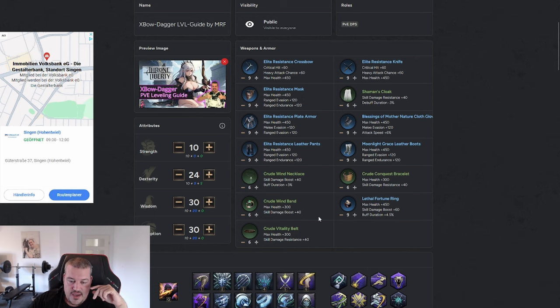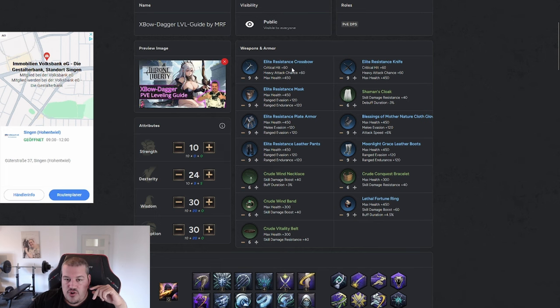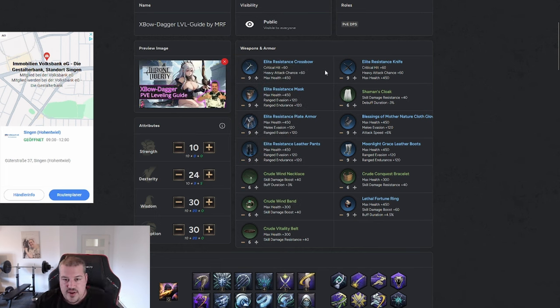For item priority, focus on your Crossbow first — choose weapon growth stones from quest rewards until your main weapon is plus nine. I would even go so far as to keep choosing weapon growth stones until the Elite Resistance Knife is also at plus nine. Then start choosing accessory growth stones to get your Lethal Ring to plus nine, and after that start choosing armor growth stones when you have the option.